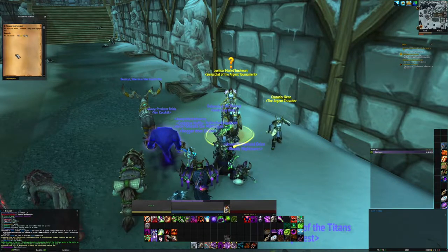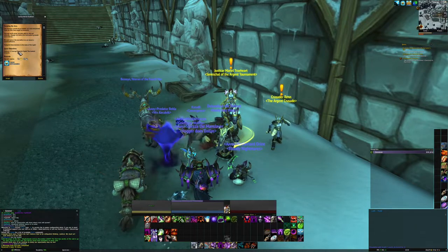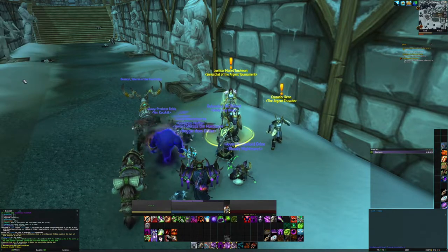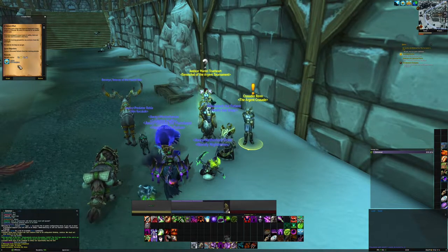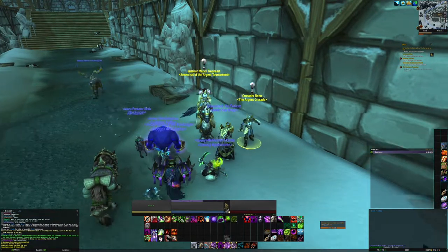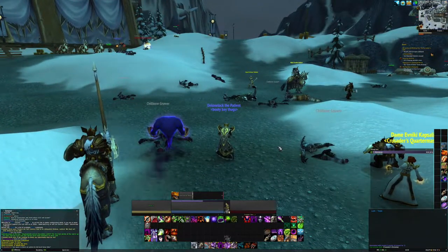Let's see what's happening here. I arrived just in time and we get more commendations. Let's remove 12 Scourge from the Argent Tournament grounds — that should be doable. And here we get: Rescue 6 Wounded. I think there's plenty of stuff to do here.